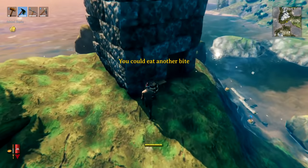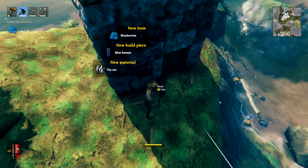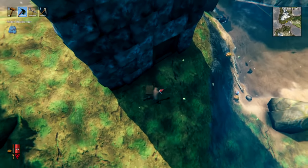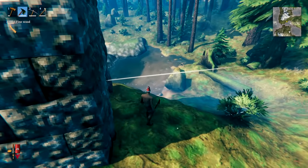When you see structures like this in a black forest, smash open the barrels outside to get all kinds of useful loot. You can also smash up the stall and it will give you a bit of fine wood before you might otherwise be able to get it in the game.